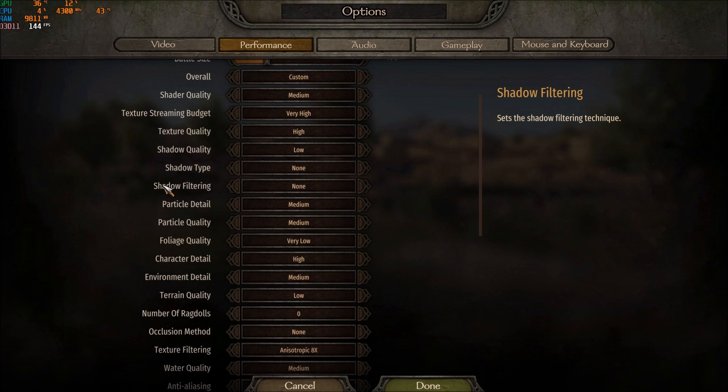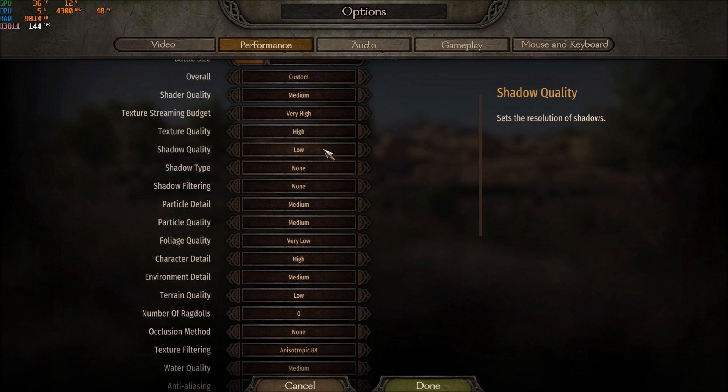The most important parameters here are the shadow settings: Shadow Quality, Shadow Type, and Shadow Filtering. Put these at low, none, and none respectively — it will give you around a 20% FPS boost just from those three settings alone.